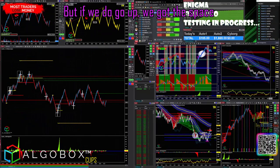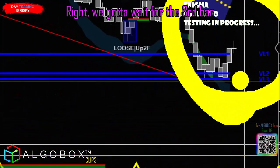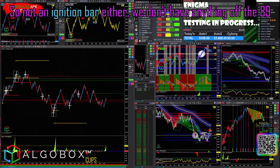That's not hyper extended off of the golden ropes, but if we do go up we've got the space. Is that an ignition bar? No, not an ignition bar. We gotta wait for the third bar — there's one, there's two — but this one would have to be solid top to bottom. So not an ignition bar either. We don't have anything off the 89.